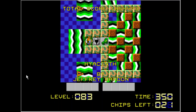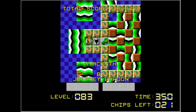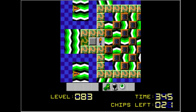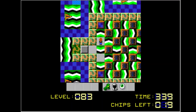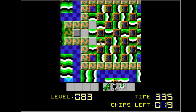Level 83 — what's this word? Hyacinth. I think if I go backwards I'll get the eye — yep, that's cool. And a helmet, that's useful. I've got to get the chips that are under the blocks; the eye is quite useful in this case.